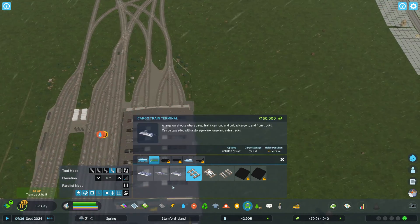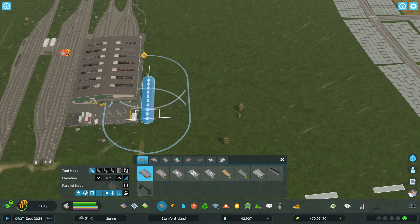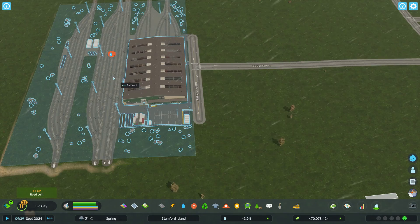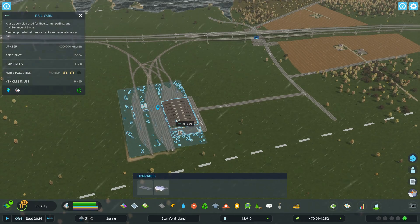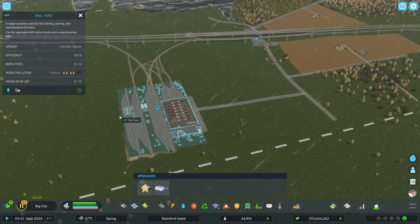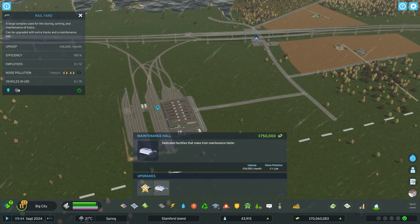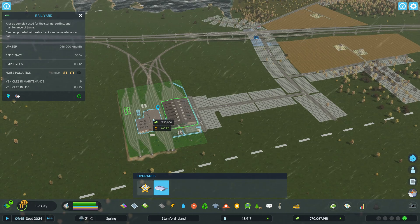Okay, everything is connected — that's all that matters. We want to get a road right in front of it and connect to the road network. Now it should have water, sewage, and power. We can click on it and you can see you can upgrade to add extra tracks. You can also add a maintenance hall, which makes train maintenance a little bit better. We'll go ahead and do that as well.